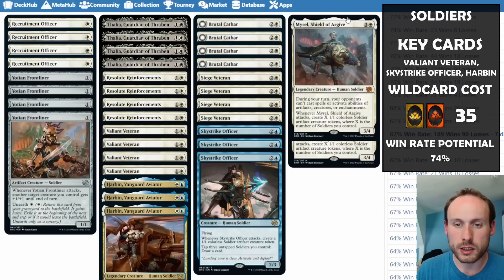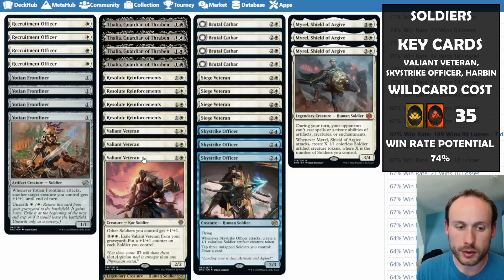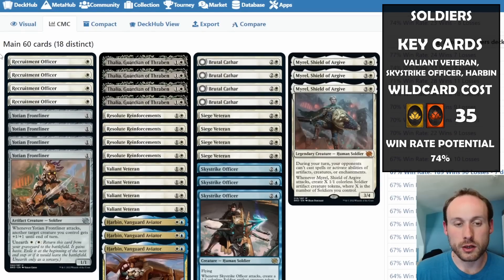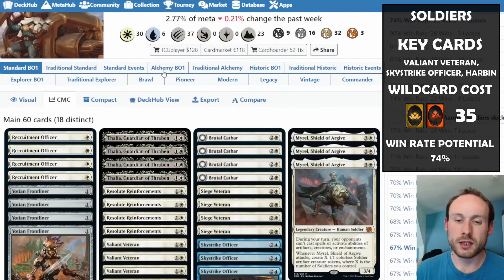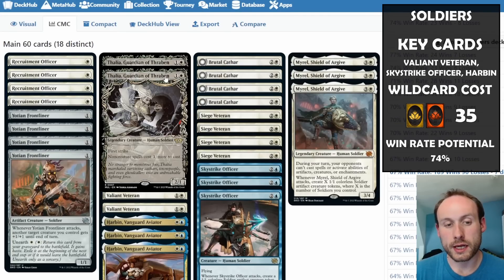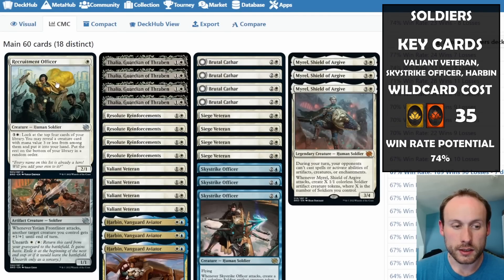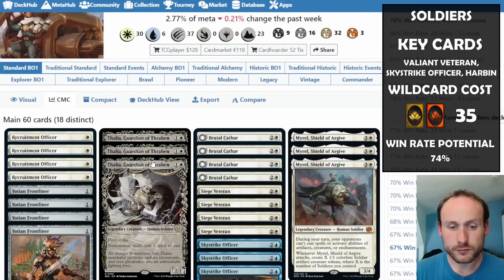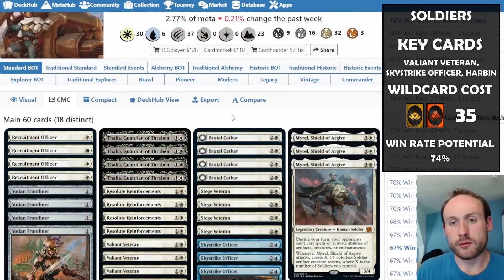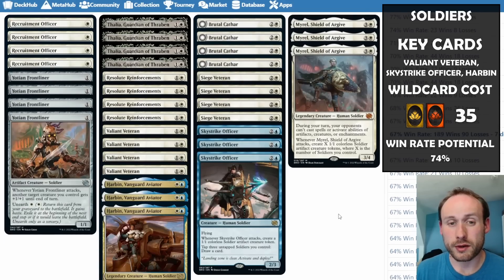The rares in the main deck include Thalia, Brutal Cathar, Mural, Siege Veteran, Sky Strike Officer, Harbin, and Valiant Veteran — with only Resolute Reinforcements, Frontliner, and Recruitment Officer being uncommons. Still quite expensive, but these cards won't rotate in September, so Brutal Cathar and Thalia are sticking around longer — making them a pretty good investment for your collection.